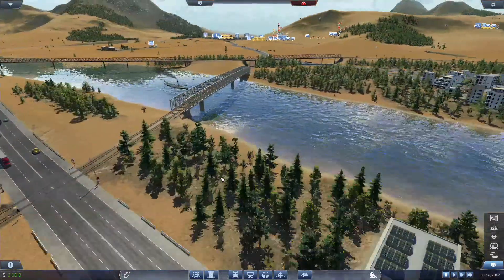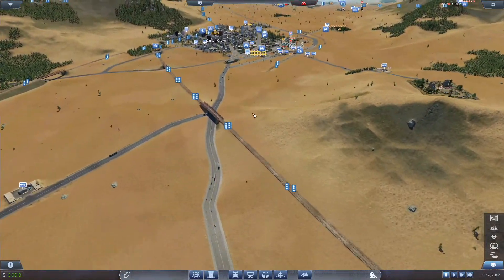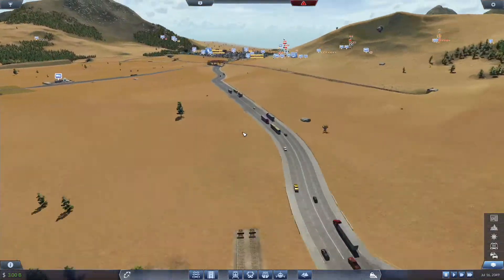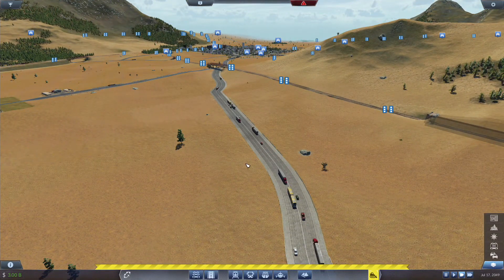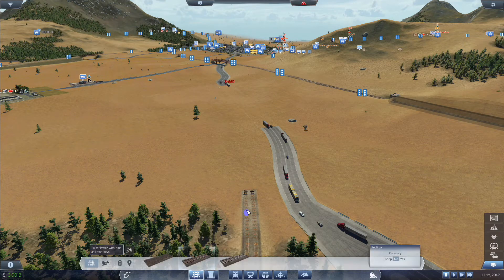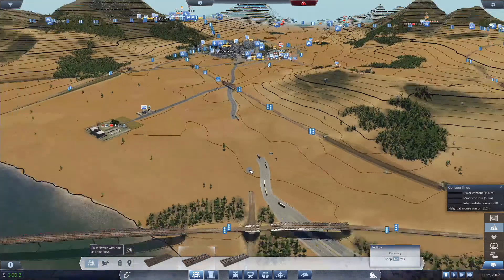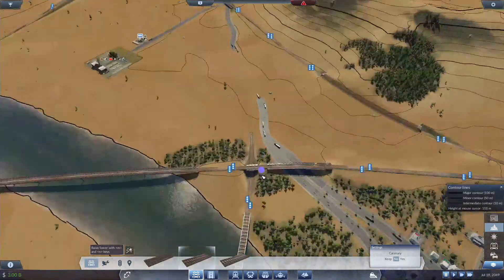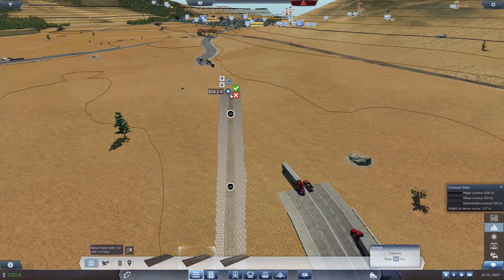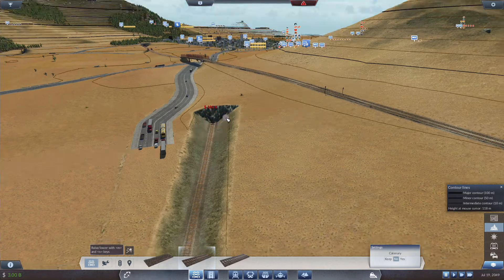Let's get to building the second segment, which is Athens to Garden Grove. My plan was to come across like that. We are going to want to maybe bridge over. Let's bring up contours first — we're starting here at 107 and ending at 120, so it's a slight incline. For now, we are just going to stay flat.